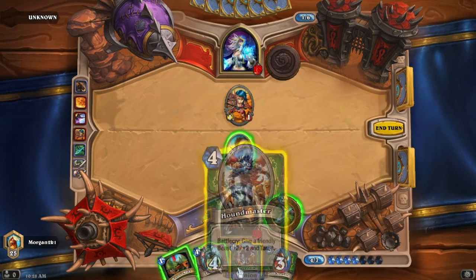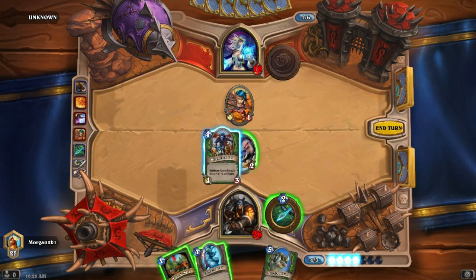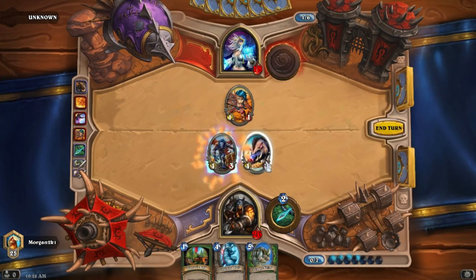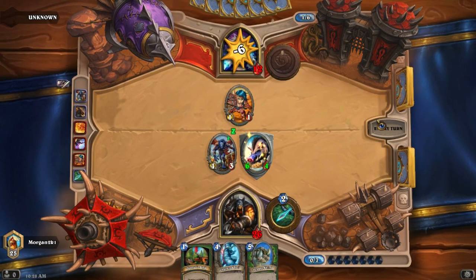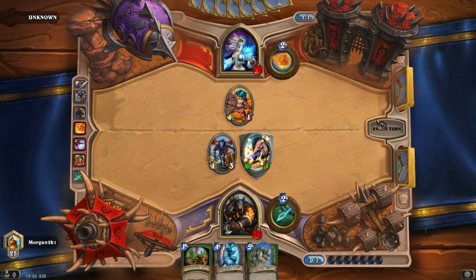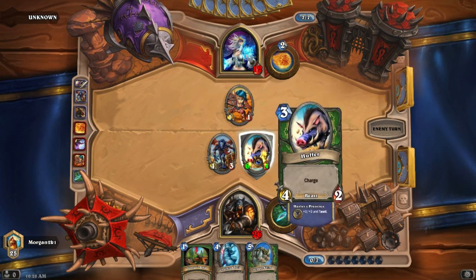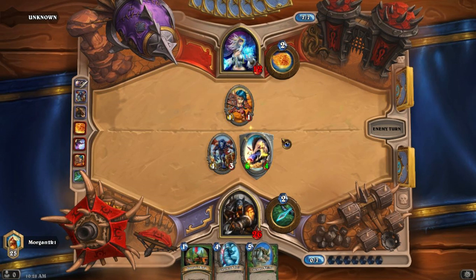I got it again, that's funny. Actually I'm gonna give it taunt as well — so that's funny. Boom, 12 health. Let's see what happens — I can in fact end it if he doesn't take out my Huffer. If he doesn't take that out I can basically win unless he has a taunt.